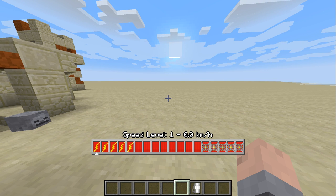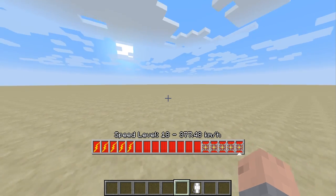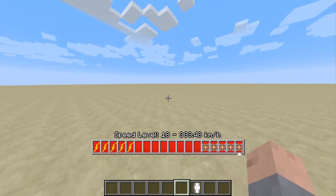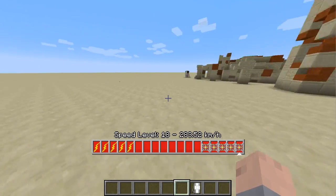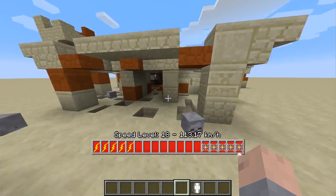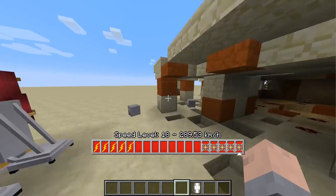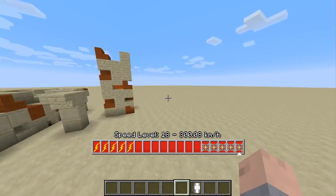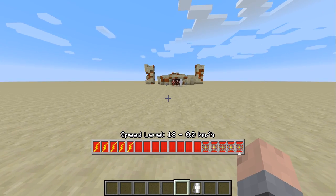You can see that I'm moving at 383 kilometers per hour, which is pretty insane. As you use the upgrades, you'll also upgrade other abilities — like running up walls or slowing down time — and you'll just gain those as you run around the world.